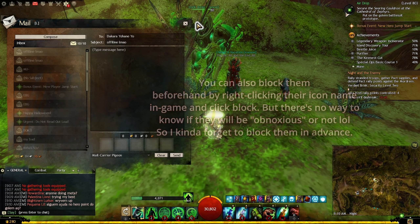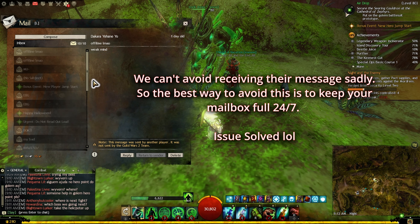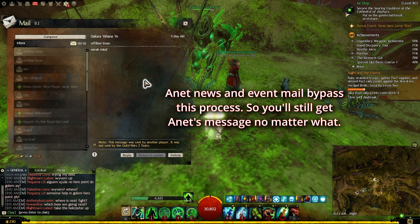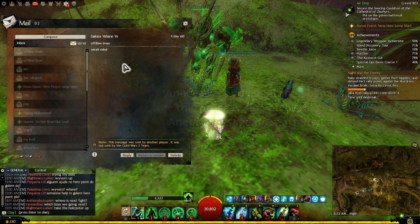The only way to avoid getting these messages is to make sure your mailbox is full — ask a friend or anyone to send you a lot of mails until it shows red. That way, whenever somebody sends you a mail, you don't actually receive it. The only time I read messages is when the game itself sends news and event notifications. Otherwise, I don't want to read incoming messages from people who get angry about dying in World vs World — it's really annoying.